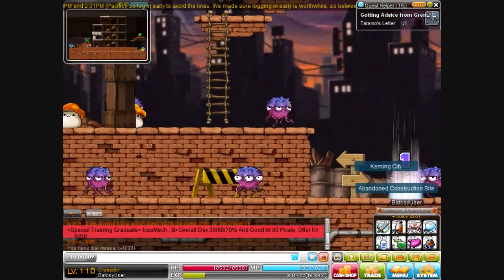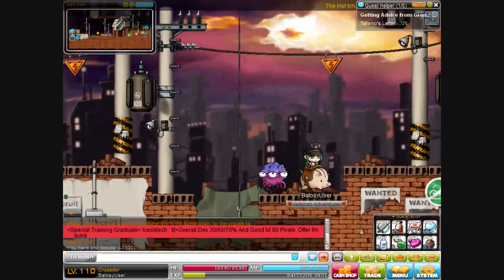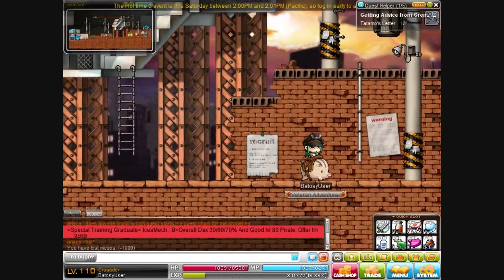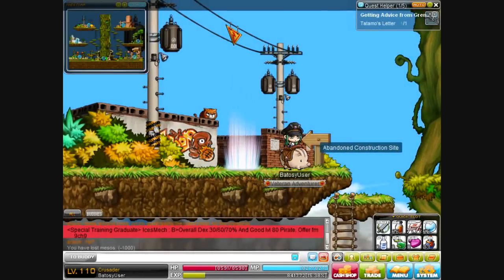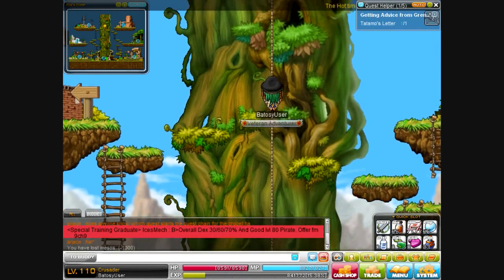These are the fastest ways that I think — there might be some alternative ways, but I don't know if there are any faster ones. This is how I travel on MapleStory. So anyway, you're gonna go to the Six Path Crossway in whatever city you're in, and you're gonna jump up. This is how to get from Victoria Island to Orbis the quickest way.